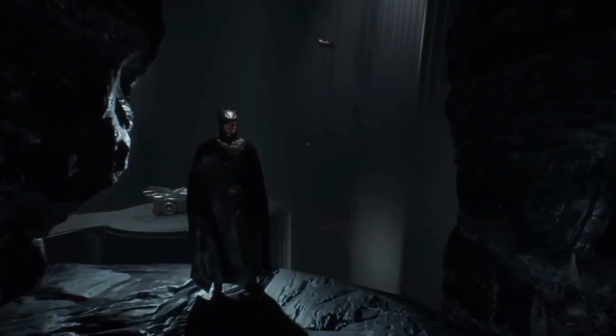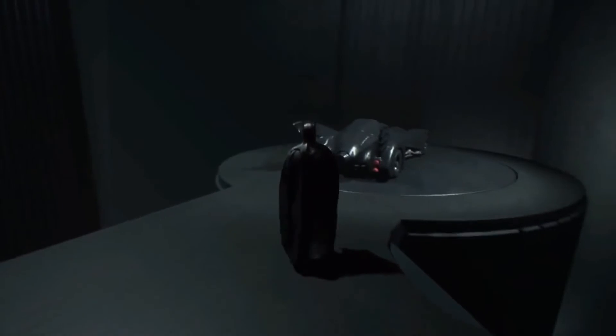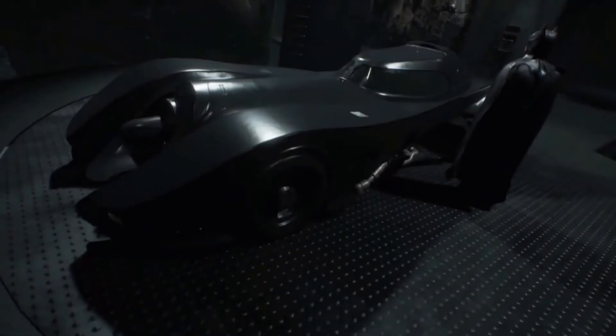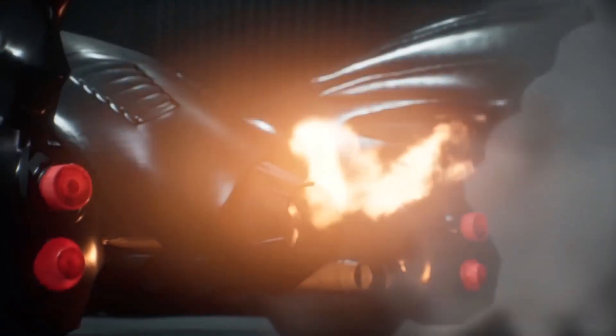We get Batman fully decked out in the 1989 suit, looking tight. From there, Batman roams around the Bat Cave a little bit - he looks at the computer, goes and checks out that beautiful Batmobile, and then jumps into it and we're off to the races.